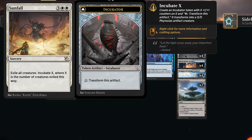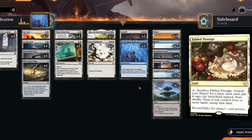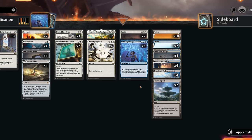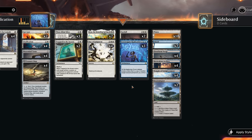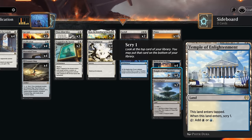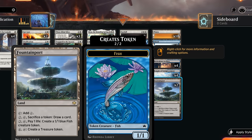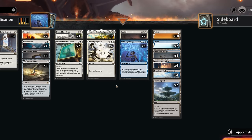We've got plenty of board wipes: Day of Judgment times four and two copies of Sunfall to keep the board clear. The mana base has plenty of basics to enable Ossification. I decided not to run Fabled Passage — even though it fixes mana in a two-color deck, I didn't want shuffle effects interfering with all the scrying from Mazemind Tome and Treasure Map. That's also why I'm not playing Field of Ruin effects. Instead, more scry lands and surveil lands. Fountain Port can make tokens or draw cards, and Floodfarmed Verge consistently makes both colors.